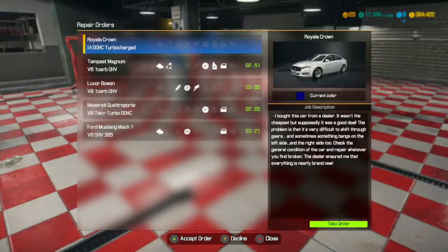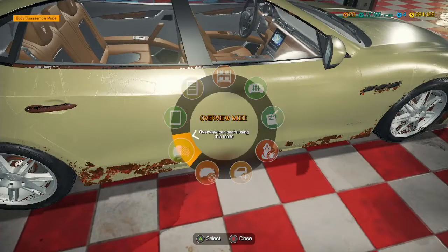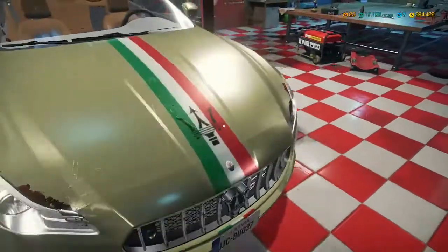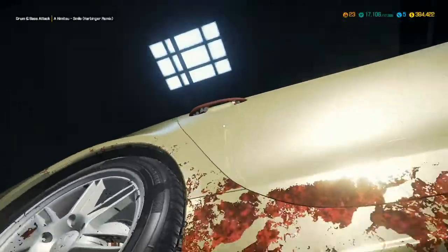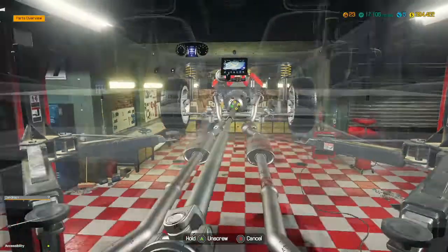Let's see if there are any more orders - we'll do one more. This one is a transmission and a body part for a Maserati, which is very nice. This Maserati's got go faster stripes on it! Let's take it to the lifter and see what we can do underneath. I think all of these body panels need replacing - look at the scratches on this car, there's rust everywhere. How can you leave a Maserati to become like that? That's just disgusting.